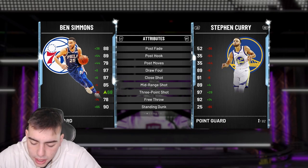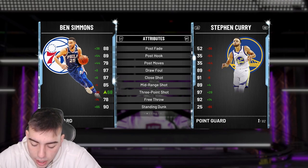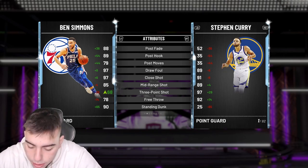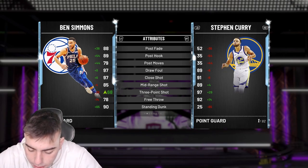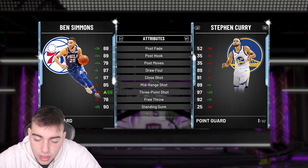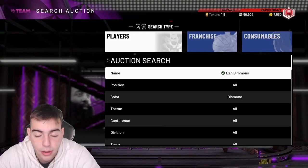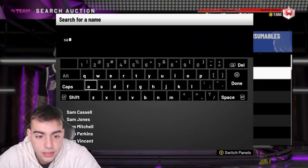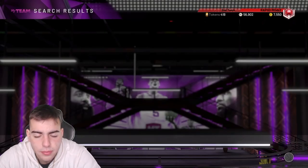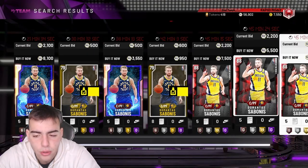We've got Jokic moments already — a couple actually — so we could get another one. Kyle Lowry has been tearing it up heavy, but we just got a Kyle Lowry card so I don't know. Bonus is a top-10 fantasy player right now — his best card is only a ruby, so he definitely deserves an amethyst.